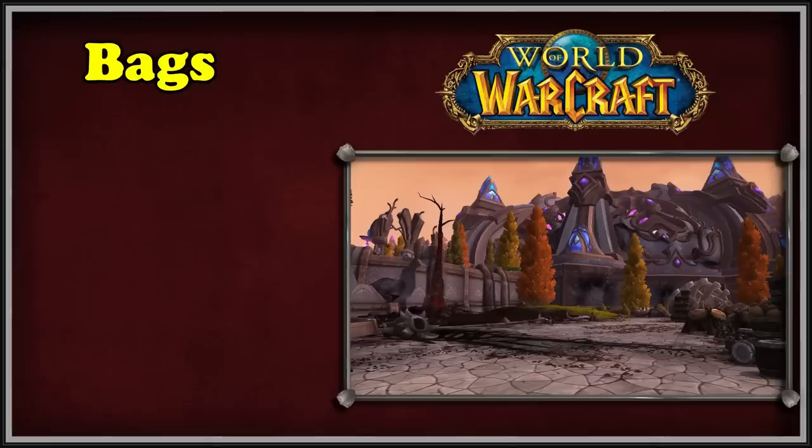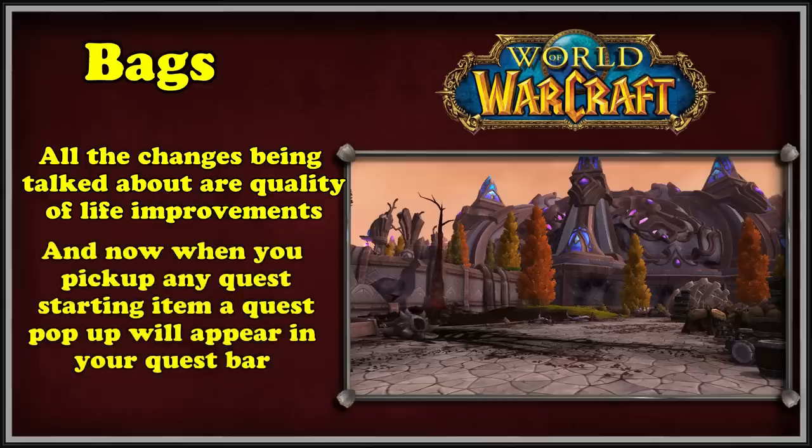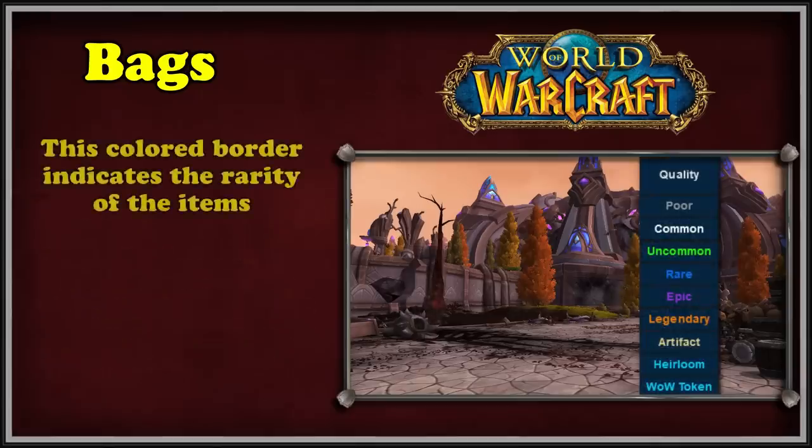The second set of changes to bags came in the Warlords of Draenor expansion, and all of these were quality of life improvements that definitely benefited the game. The first change was that quest items no longer appeared in the player's inventory — quest items took up much-needed bag space and could quickly become a nuisance, especially while leveling. The second change was the ability to sort bags by item type and automatically sort the player's inventory. The third change was that items now had a colored border to indicate their quality, from poor gray items to legendary orange items.